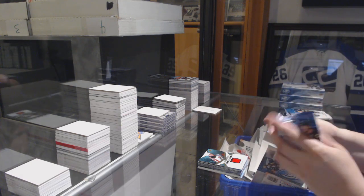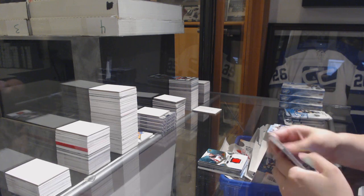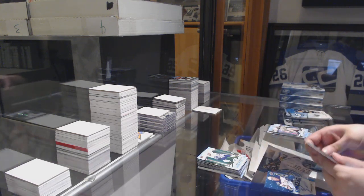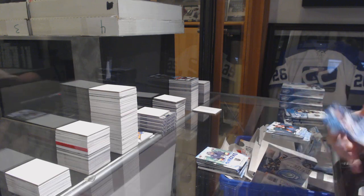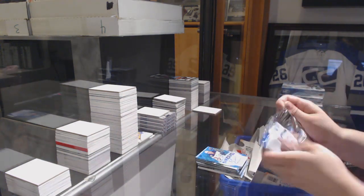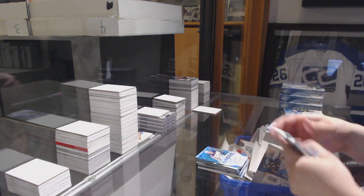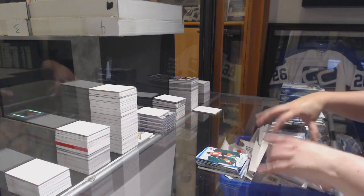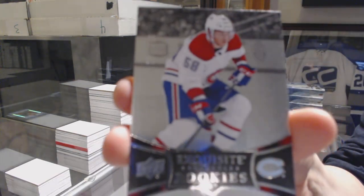My recycling bin's a little full. I would say so. I'm quite impressed with this case. Green of Auston Matthews, Sub-Zero of Marc-Andre Fleury. Sub-Zero blue rookie auto of Evan Bouchard. Green of Sean Couturier, Exquisite rookie numbered to $2.99, Noah Juulsen.